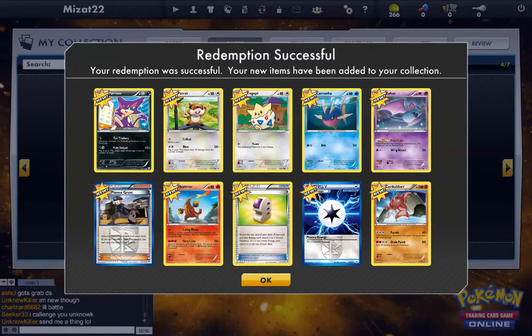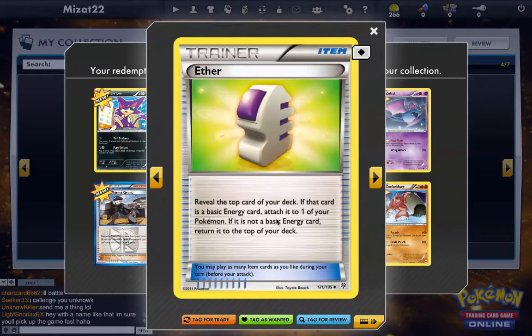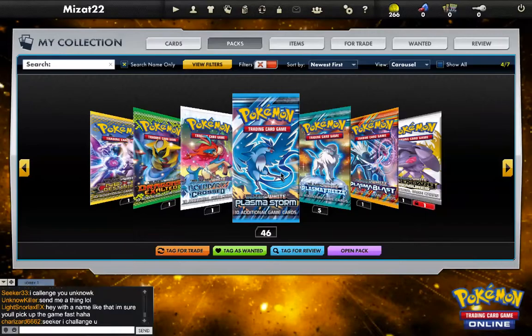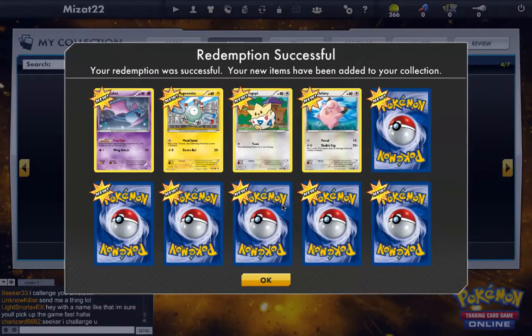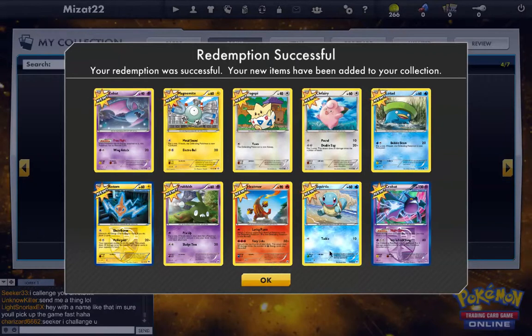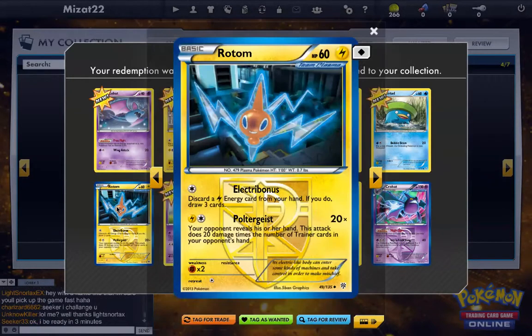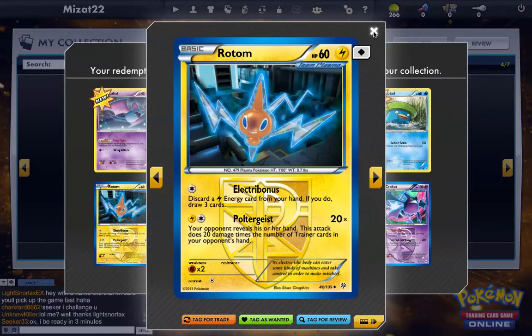Plasma Storm was really when I got back into collecting Pokemon, so I kind of have a soft spot for it. I like the deck too — nice art. What's this energy? Reveal the top. Look at this Crobat — Ability: once during your turn you may draw a card. If the defending Pokemon is not poisoned, put four damage counters instead of one between turns. I like that. And this Rotom — I have a few of these cards too, I like the art on it.